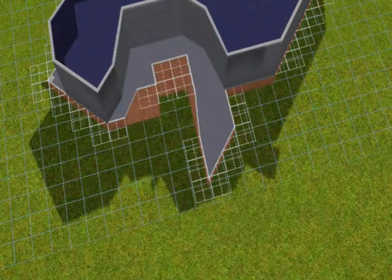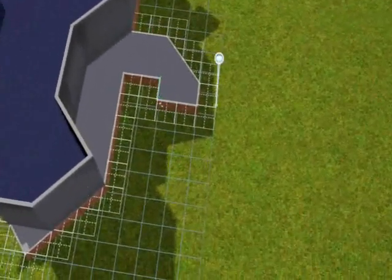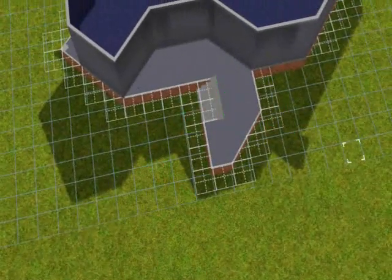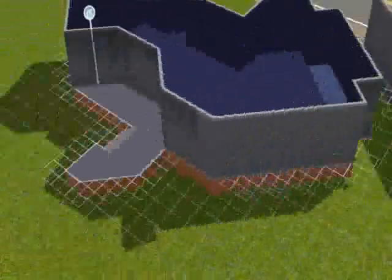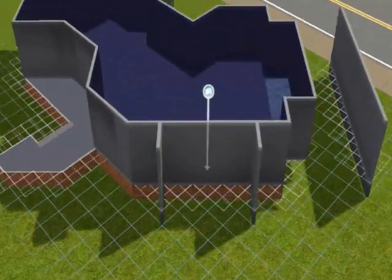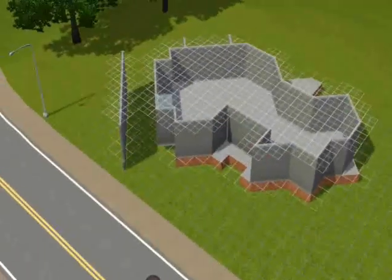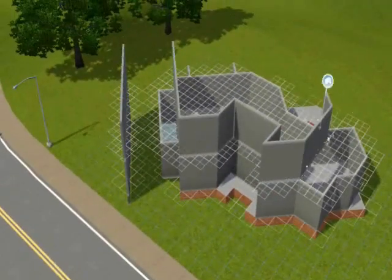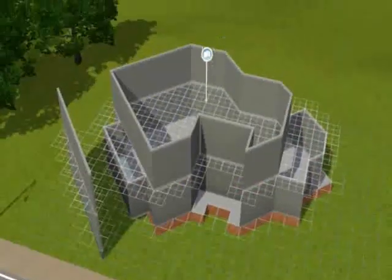This house is built on a diagonal foundation. I was really inspired by the SimSupply video, the foundation challenge that Flabaliki did. I've never really tried out diagonal foundations or diagonal houses in general, and I don't really mess around with diagonal placement too much in houses. I'm still a bit stuck in Sims 2 in terms of placement of things and building. But I thought I'd try it out on this one.